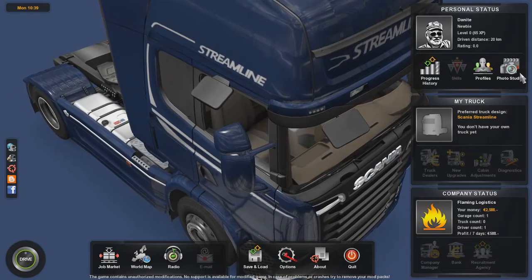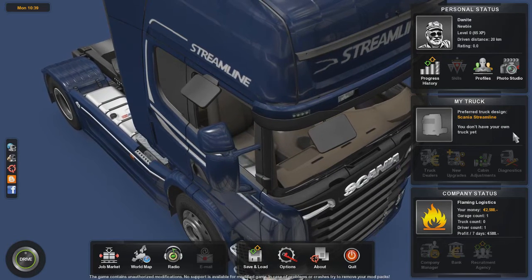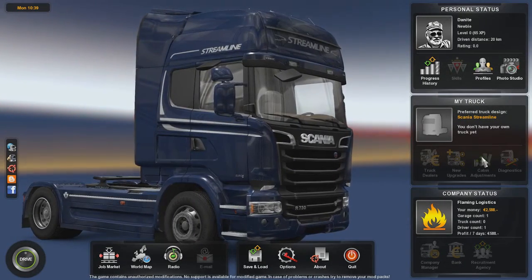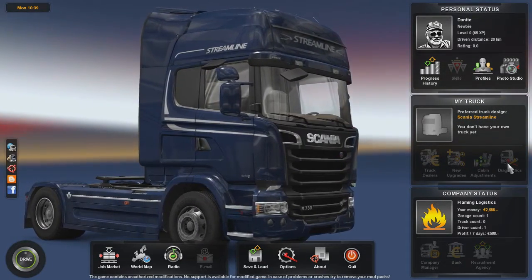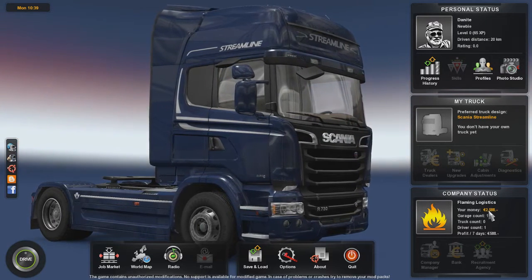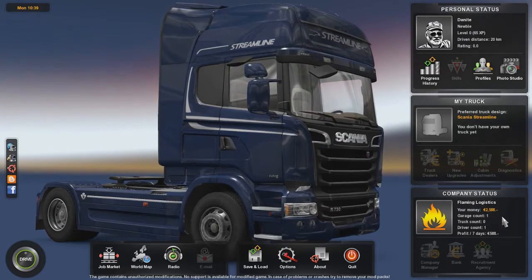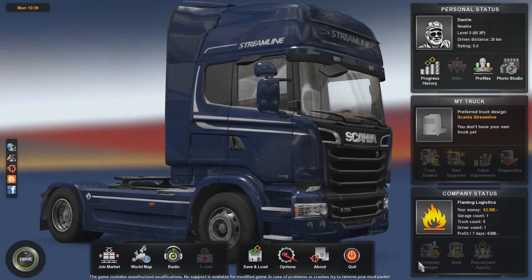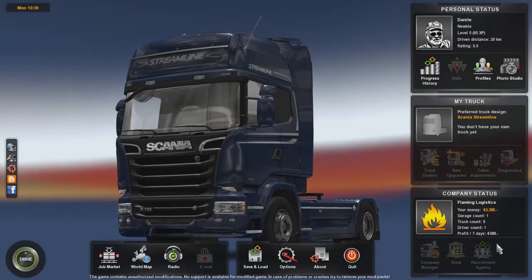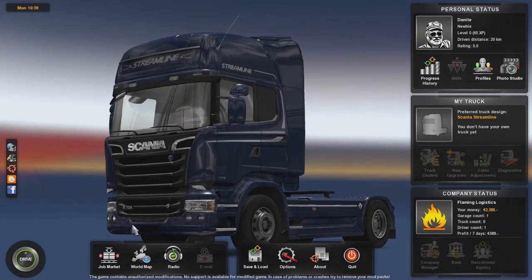Down here you can look at the truck. Currently I don't own my own truck, but you can look at the truck dealers, upgrade your truck, adjust the cabin, and go through the diagnostics. We've got our company status - Flaming Logistics. We have 2,588 euros and we are pretty poor right now. We can go through our company manager; when we unlock it we can go to the bank and get loans, and then go to the recruitment agency to get new drivers to drive for us.